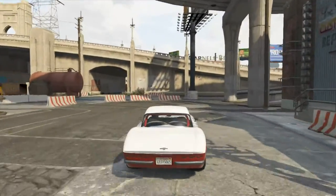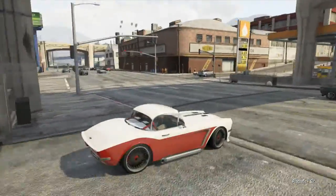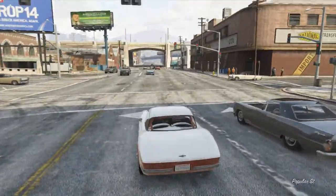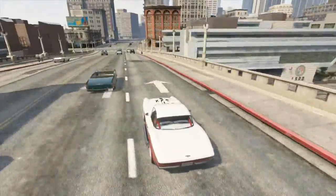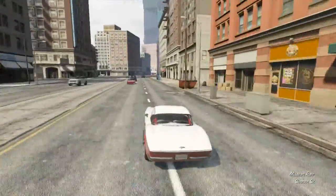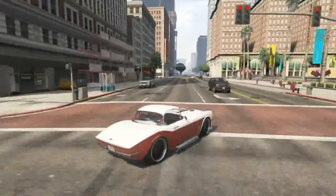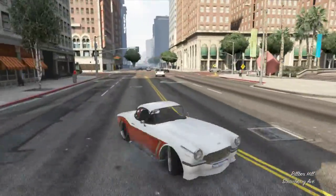It's fully distributed. And the rims — the stock rims — other than the Zentorno, I think these are the coolest stock rims that we have, so I decided to keep them. They look pretty cool. The handling and everything is okay, but I think the other one is a little bit faster.